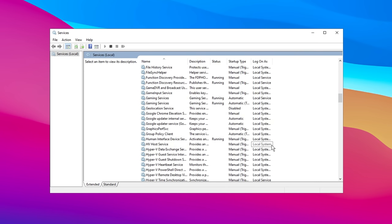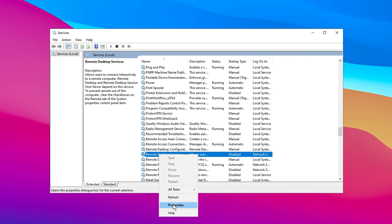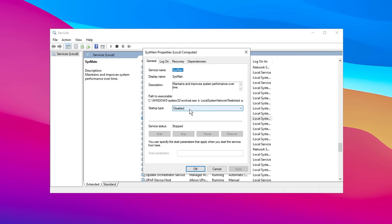Next, scroll through the list of services to find Remote Desktop Services. This service manages remote desktop connections, which are unnecessary unless you actively use this feature. To disable it, right-click on the service, select Properties, and set the Startup Type to Disabled. Confirm your changes by clicking Apply and OK. The third service to address is SysMain, formerly known as Superfetch. SysMain is designed to improve app launch speed by preloading frequently used programs into memory, but this can sometimes cause performance issues. To disable it, locate SysMain, right-click, choose Properties, change the Startup Type to Disabled, click Stop if running, then apply the changes and click OK.